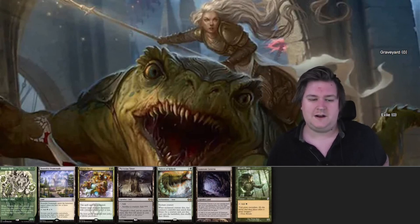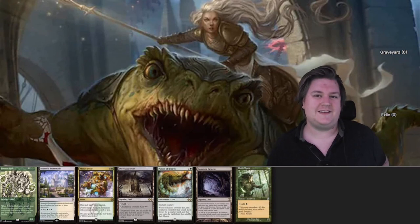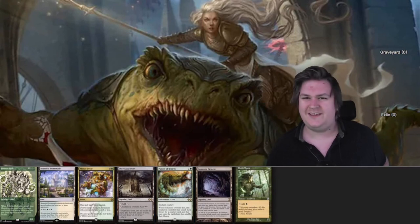There might be some line here that I don't see because I'm not experienced with the deck. We could do turn one Dork, have a land untapped, turn two Commander, and then maybe get the mana for Hulk and attack. I will try this hand. We have a lot of draws to make it decent, but I might be very punished. The pattern of rebirth can find the Body Launderer discarding the Hulk and then reanimating it — we just need to find the sac outlet.